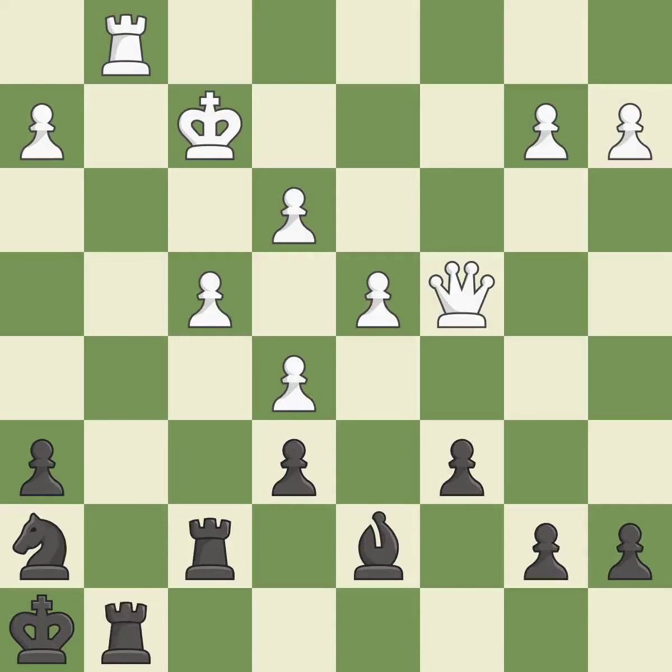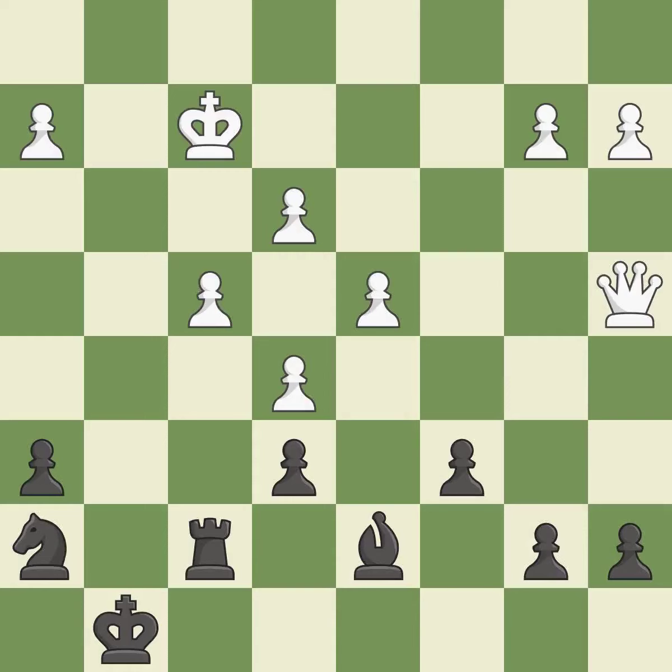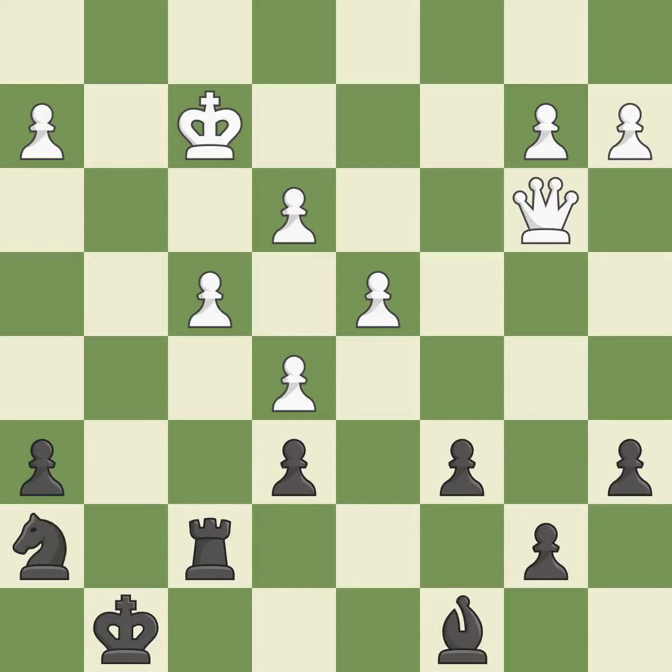This fights against the opposing rook for the open file — it is excellent. This maintains the balance in material with a good trade — it is excellent. Takes back. This is the start of the endgame and black is losing — it is forced. This misses an opportunity to threaten winning a pawn — it is a mistake. This misses an opportunity to strike at the center with a pawn — it is a mistake. That's what I would have recommended — it is best. This defends a pawn that was under attack and had no defenders — it is best.